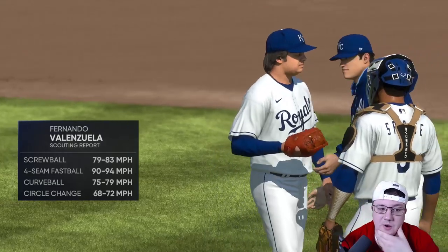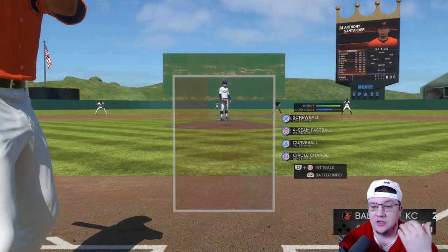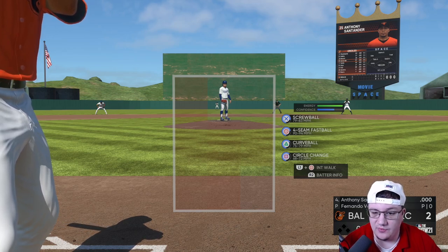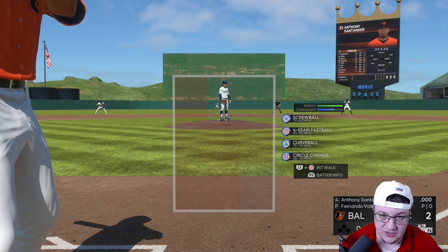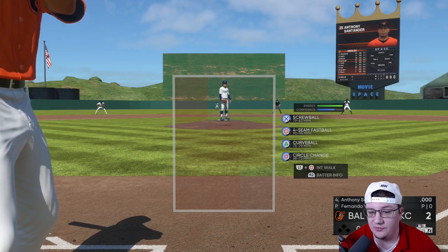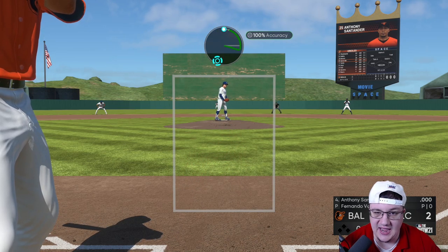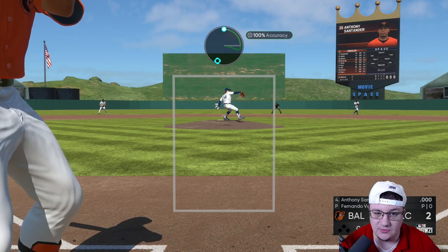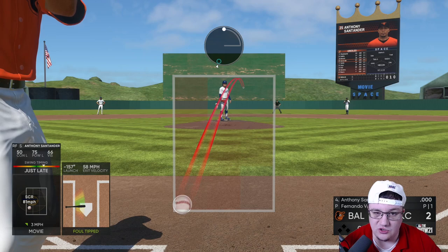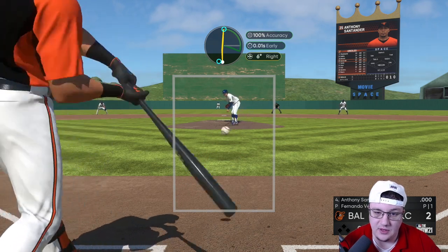Now we're going to talk about Fernando Valenzuela — he's also one of the more dominant pitchers in the game. With Fernando it's all about the screwball and the circle change; those are the two pitches you need to really focus on. You don't really need to use the curveball and you don't really need to use the fastball. You're going to spot the screwball low and in — just like that — and you're going to hit this pitch and get so much confidence in that screwball. It makes them really difficult to hit.